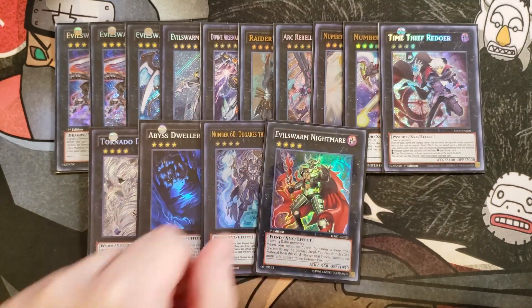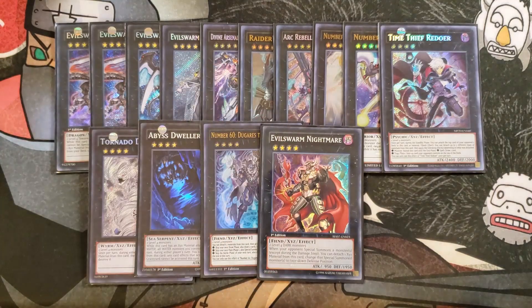One copy of Evil Sworn Nightmare, which can act as a Book of Moon by detaching a material. You can usually end with a board of Evil Sworn Ophion and Nightmare in defense mode — your opponent can't special summon level 5 or higher, Nightmare is Book of Mooning everything, There Can Only Be One protects your field, and if things go sideways you can tribute Nightmare for Eradicator. Against Pendulum, you call spells when they lay their scales down and win instantly.